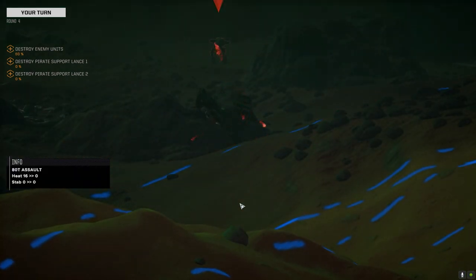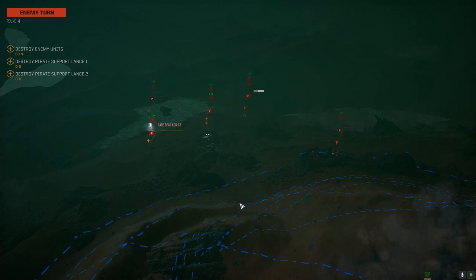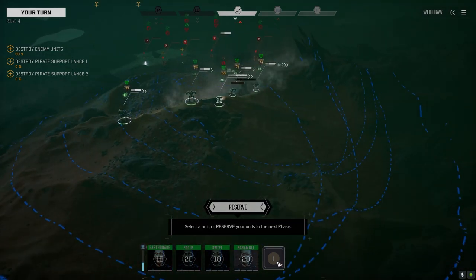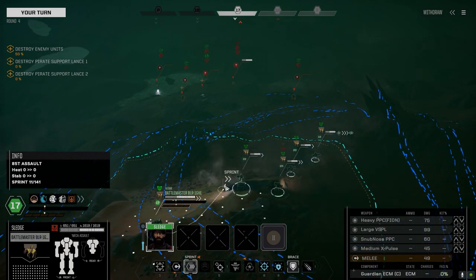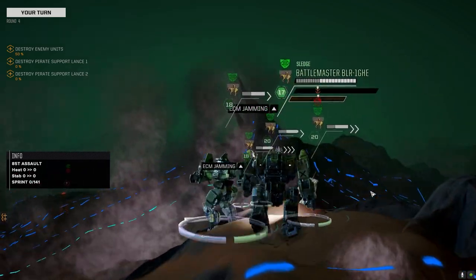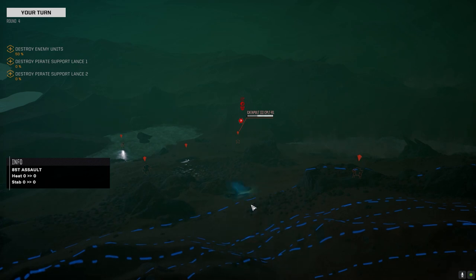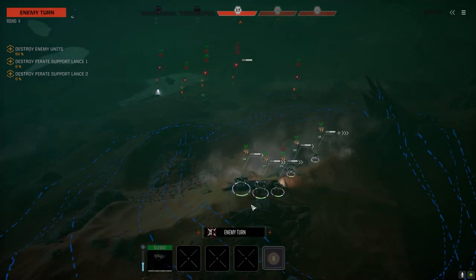Go ahead and hammer this guy. Nicely done - yeah, I'm really feeling this Victor now. I think it was the right choice to put the Rotary AC-5 on this mech. That Thunderbolt-10 with the kinetic kill ammo is really nice as well - wasn't expecting it to be so good but it just worked out that way. We can move over here and target that Catapult. It's probably only going to be the two PPCs, I may only fire one though. We're down to two-to-one odds which is nice.